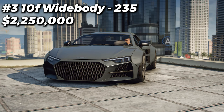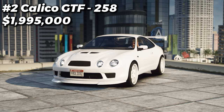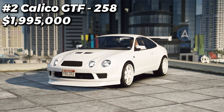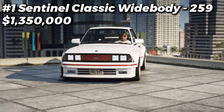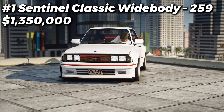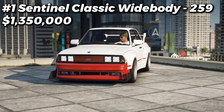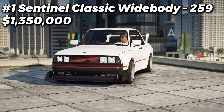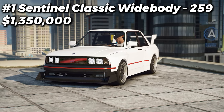My apologies for the camera being glitched out in this clip — Rockstar Editor is stupid sometimes — but we are now in the top 3. In 3rd place, the 10F Widebody with 235 different customizations. In 2nd place is the Calico GTF with 258 different customizations available for it. And finally, the most customizable sports car in GTA Online right now is the Sentinel Classic Widebody with a grand total of 259 different customizations available for it.